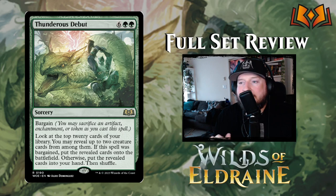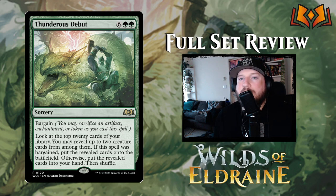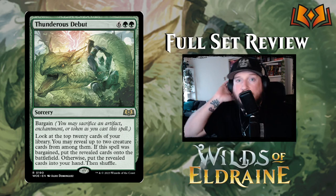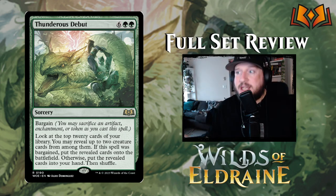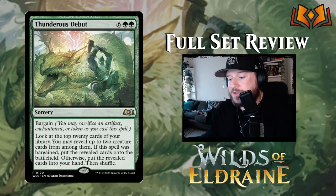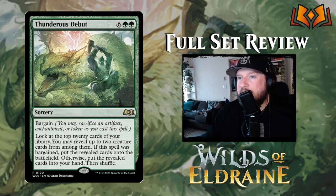Thunderous Debut is ridiculous — six green green for a sorcery with Bargain. Look at the top 20 cards of your library and reveal up to two creature cards. If the spell was bargained, put those cards onto the battlefield; otherwise they go into your hand, then shuffle. This is the ideal bargain — so good you have to do it. Paying eight mana to put two random creatures from the top third of your library onto the battlefield is absolutely bonkers. This card is a bomb.